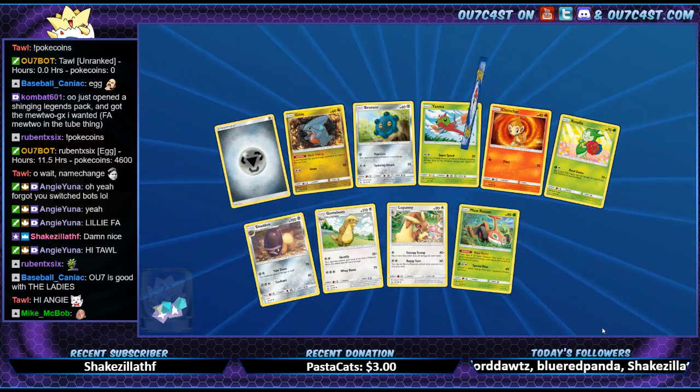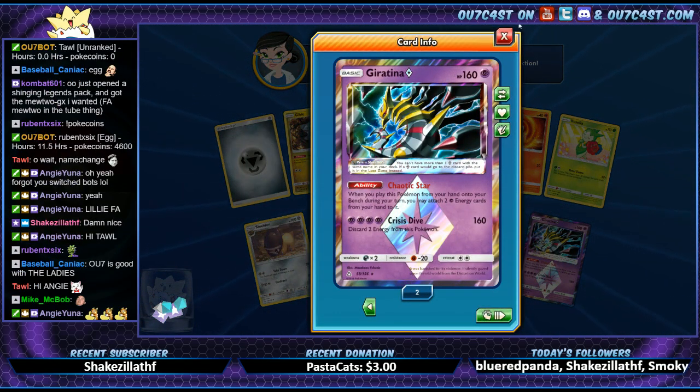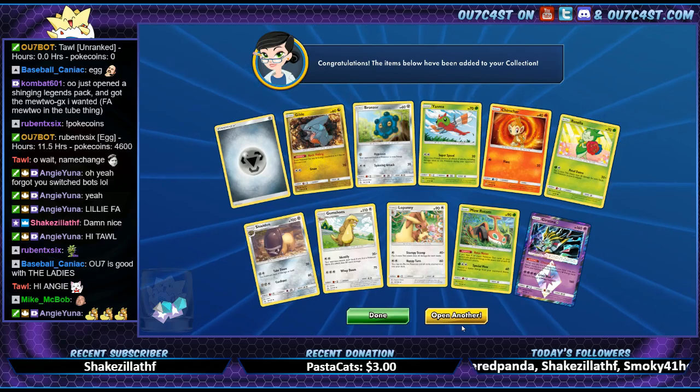Mow Rotom and Giratina — that's our second. It's Alolan Exeggutor we have three of — we almost got a full playset of those guys.